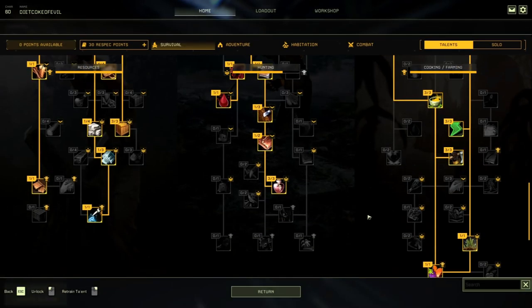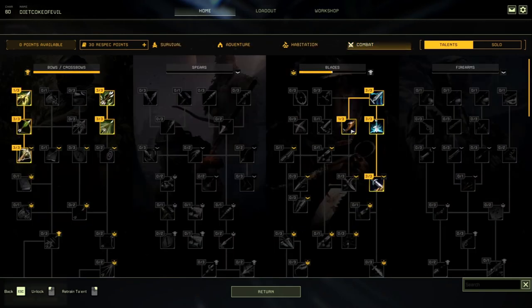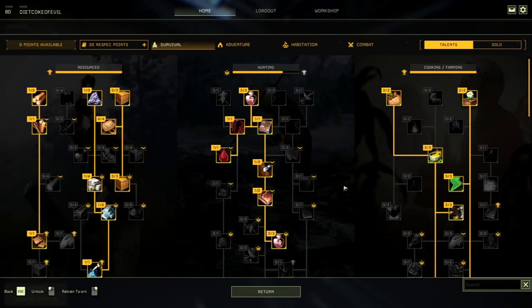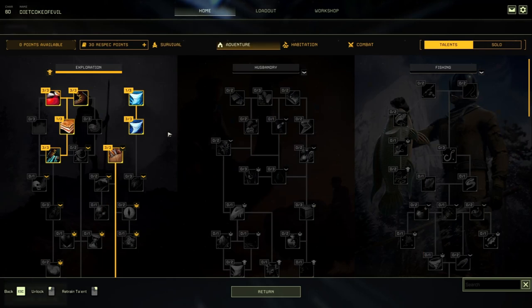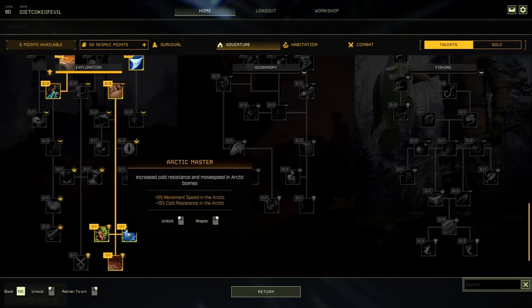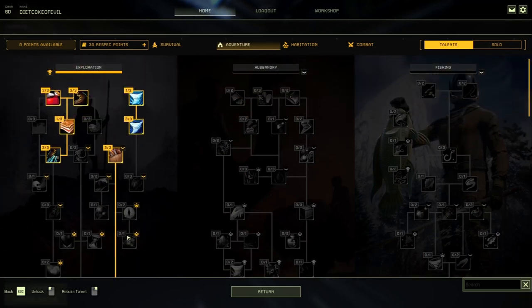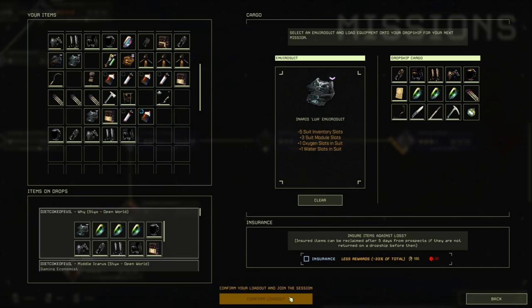Let me quickly show you my talents. In the solo tree, these are my active solo tree talents. For the survival tree, focus on stamina, fast build, and fast regeneration. I also went into the storm perk with exposure resistance and the Arctic Master talent, which gives movement speed in the arctic and cold resistance. Pause the video if you want to see the full talent layout.